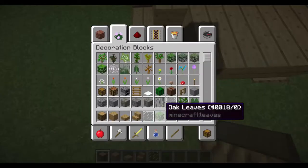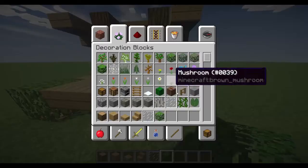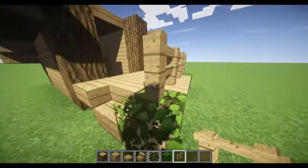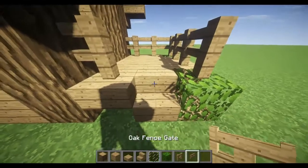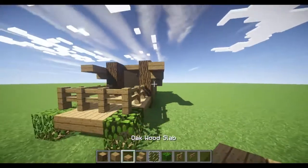Then get some wood logs and put them there. You can get leaves — any type of leaves will do, whatever you think looks best. I'm just going to use the oak ones. Then get your fences and go around like that, and once again where you have your fence gate, place your fence gate.